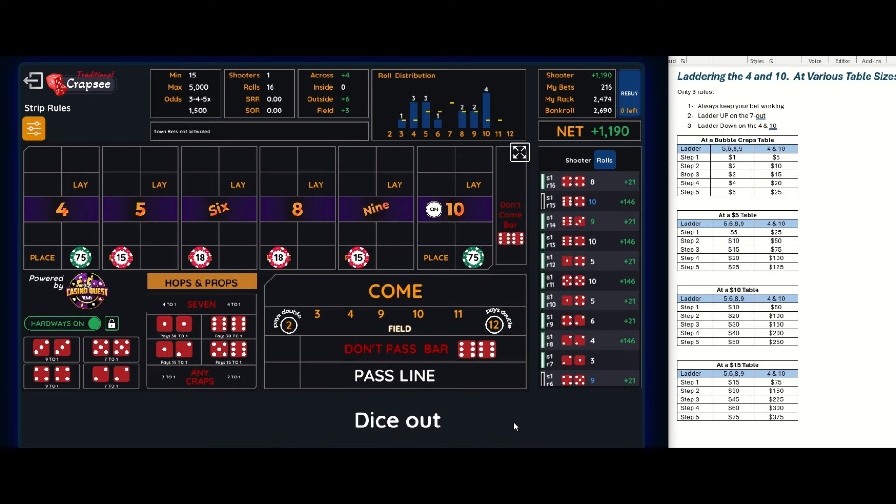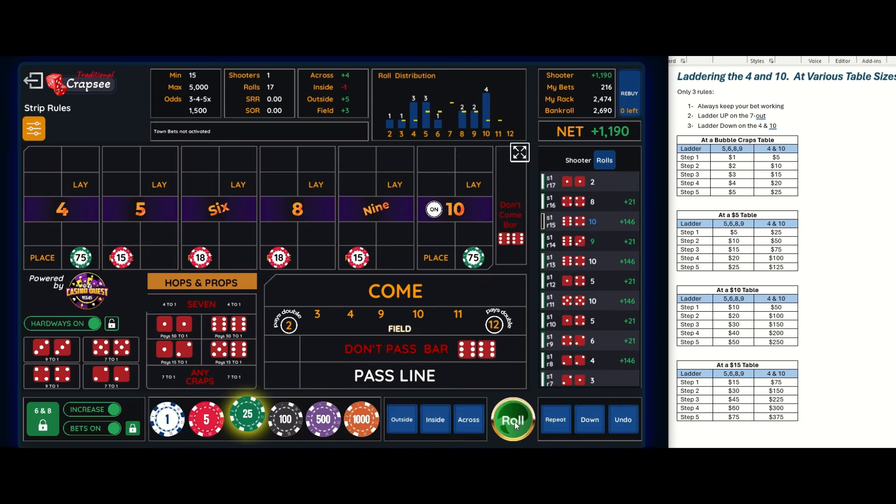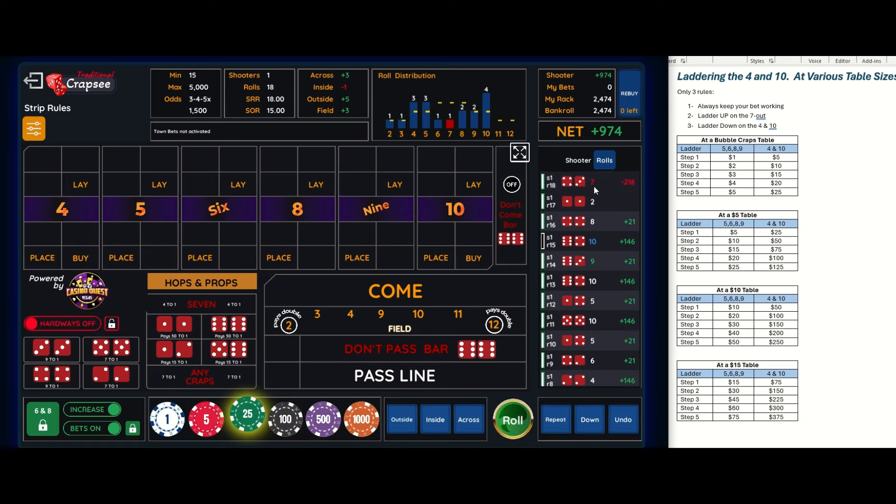If I roll thirty times without a seven I'd be very happy. There we go — there's a seven. So we finally rolled a seven and now we go to step two: thirty dollars on the inside and one hundred fifty dollars on the four and ten.